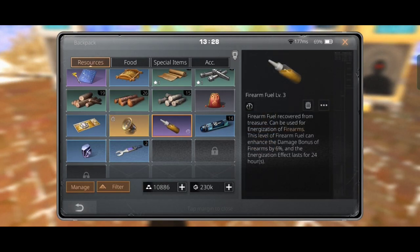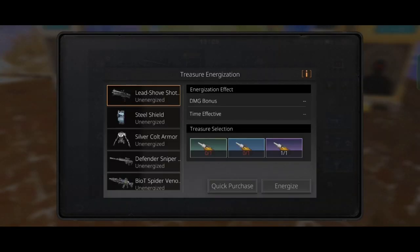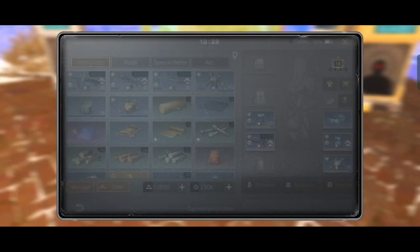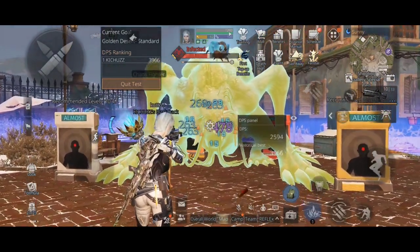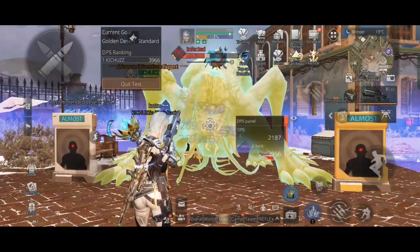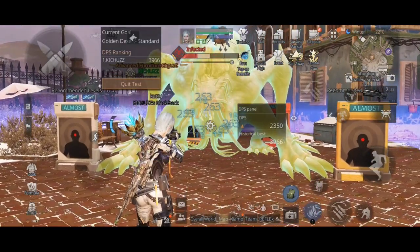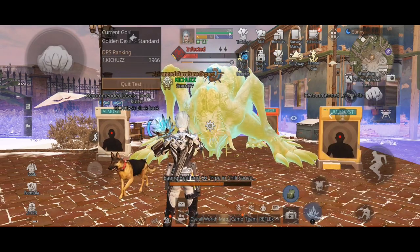Now let's energize our weapon using firearm fuel and test again. We now have 478 damage per shot — pretty good result, right?